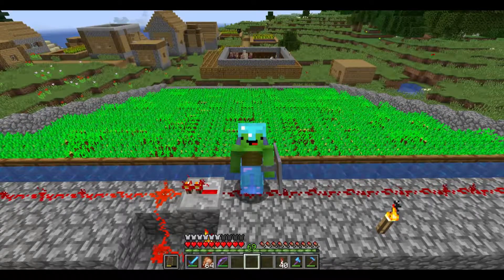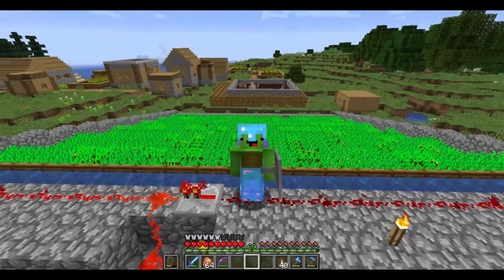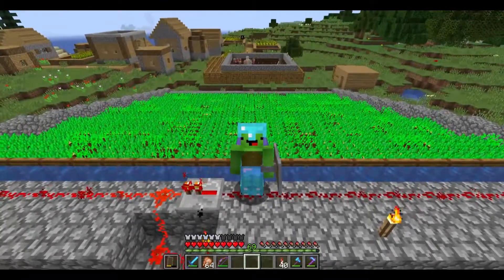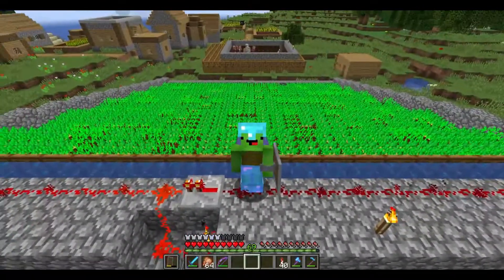Anyways, last time we did two things. One, the little villager breeder over there, which we didn't really build — we more just threw a bunch of doors around a pre-existing villager breeder. And two, the big thing we did: we built this gigantic potato farm that auto harvests.